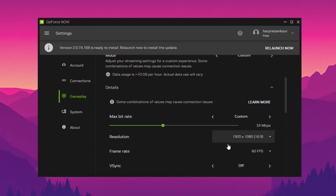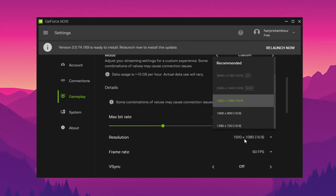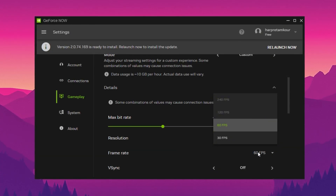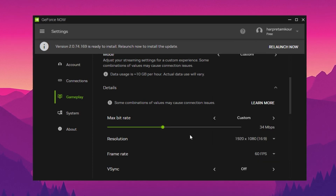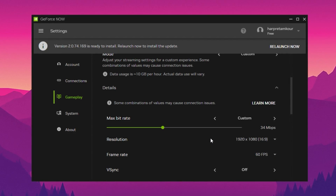For those with over 100 Mbps, you're in a great position. You can enable 1080p at 240 FPS, but keep in mind this only works on the ultimate plan and if you have a high refresh rate monitor. The visual clarity at this level is unmatched, especially for fast action titles like Fortnite, Apex Legends, or Valorant.